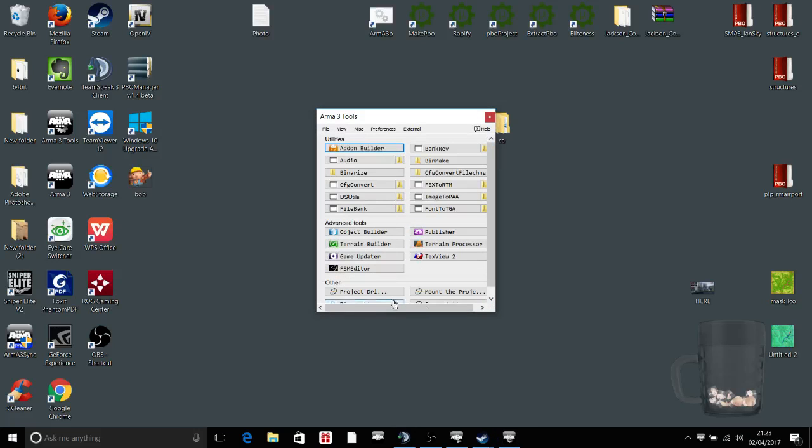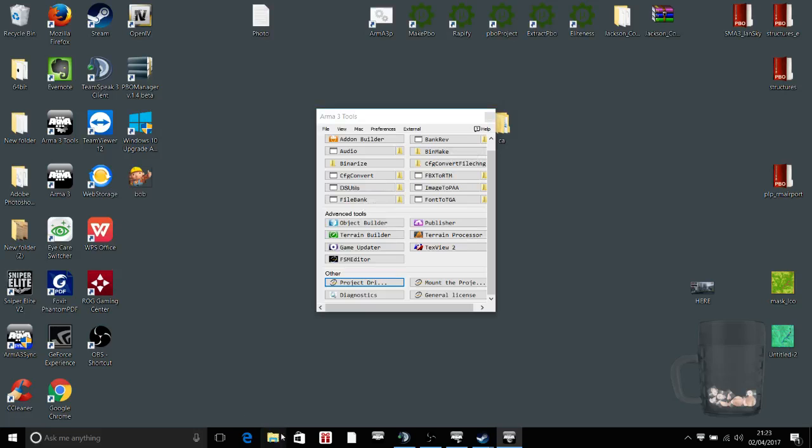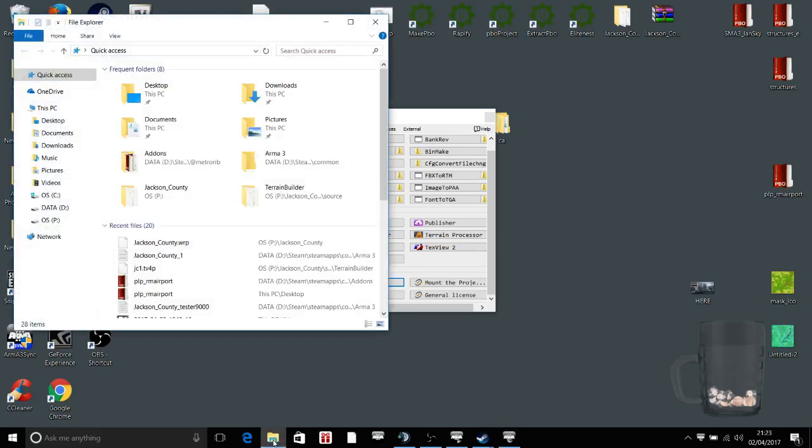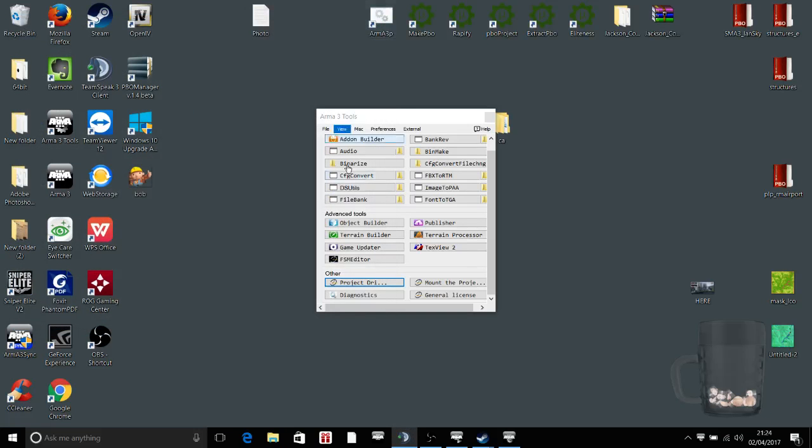Now what you need is called a Project Drive. You need to mount that Project Drive, so you'd go to Project and mount the Work Drive, which would then create a temporary drive called the P Drive. Yours will be empty. In here is the A3 folder, which is Arma 3 Assets — all the vanilla stuff, all the files and folders.